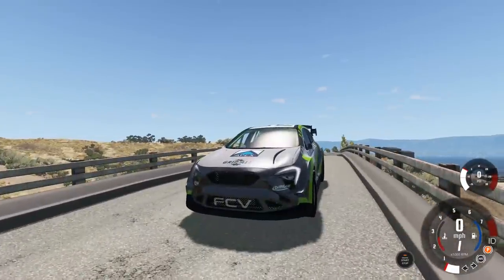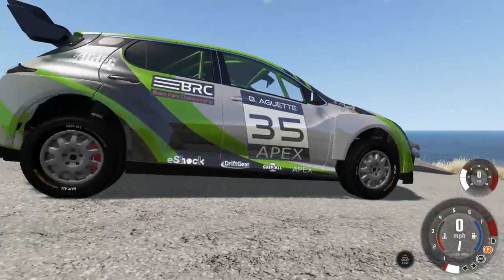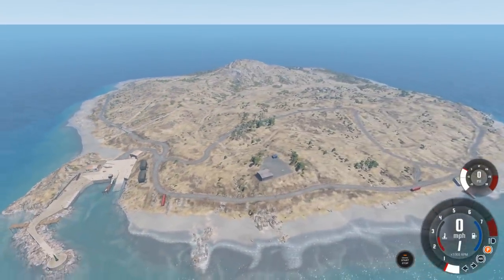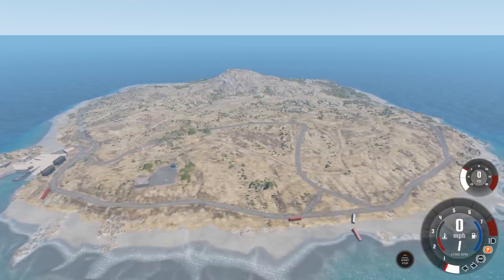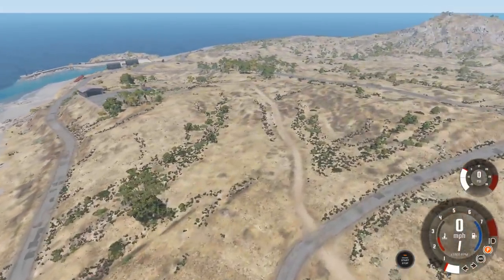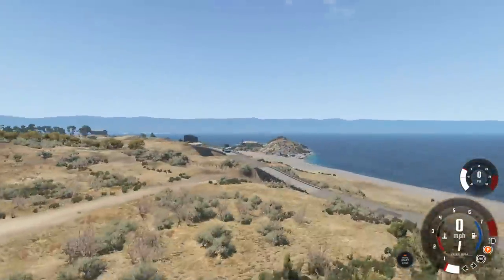Today we are back with a brand new update. We have a brand new car - this is the Charrier - and there are a ton of configurations. This is the rally version. We're also checking out the background here: Small Island, which has been completely remastered, similar to what they did to Utah a couple months back. There are new locations and everything looks a whole lot cleaner.